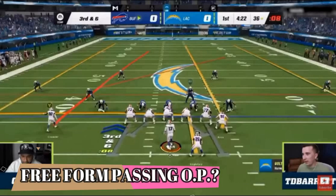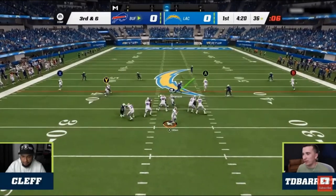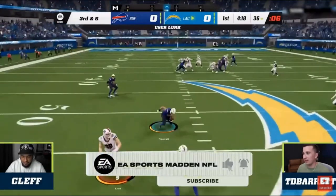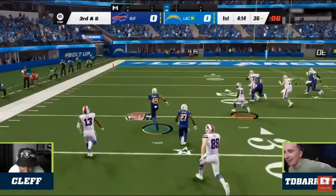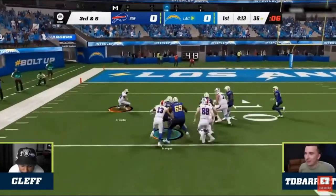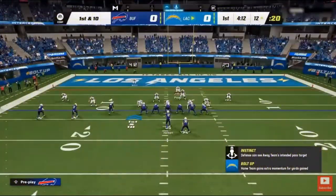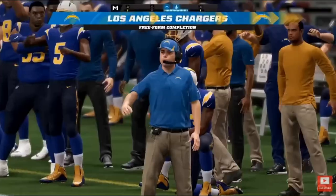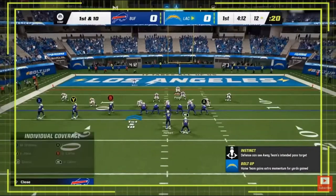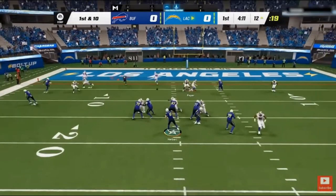One of my first concerns is the new free form passing. Typically when EA adds something new to a game, they don't really balance it right away and it usually takes a long time before they tone it down. On this first play you can see it's an interception, but watching this game consistently, a lot of the plays these guys are running seem to be a lot of streaks. That first play was just a streak and he relied on the free form passing to make the throw. Then TD Barrett scores with another streak — just basically bullets it free form, leads it outside, and it looked very hard to stop.